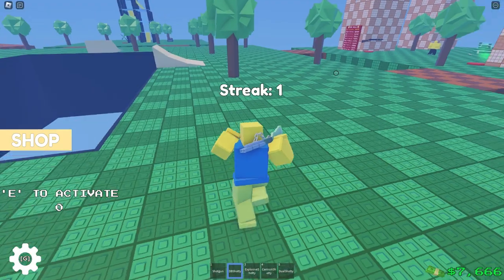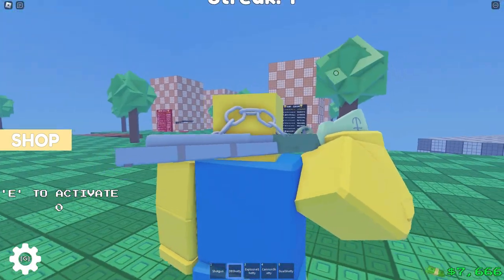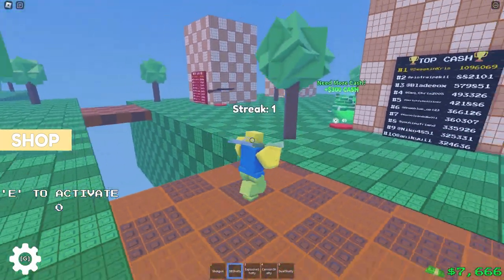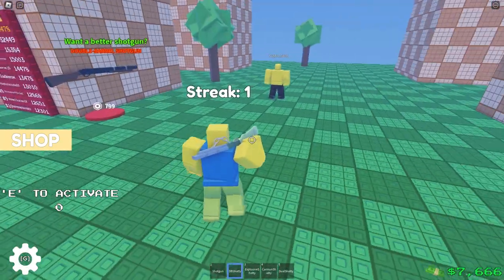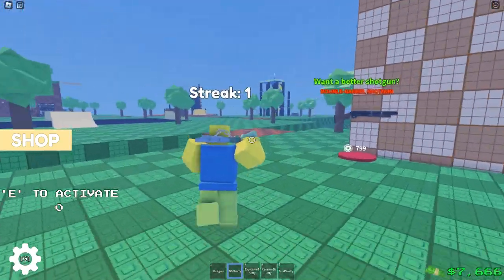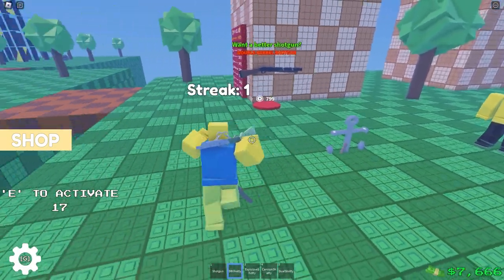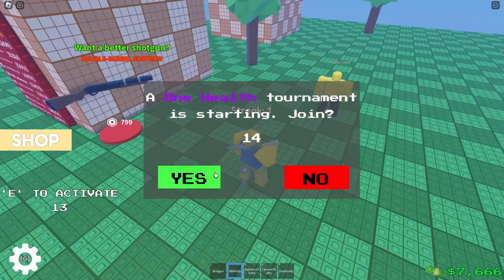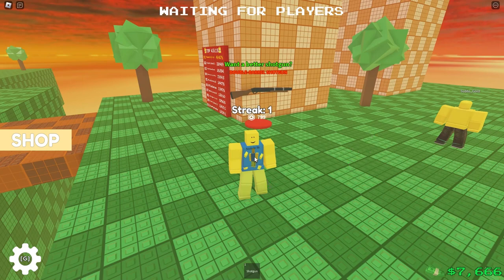Now moving on to anchor skins — it's a very underrated skin in my opinion. It's also pretty buggy in tournaments, or at least I'm pretty sure it still is. But it's quite underrated: if I get shot near the edge of the map, I'm not falling off — I'm still standing on the map.